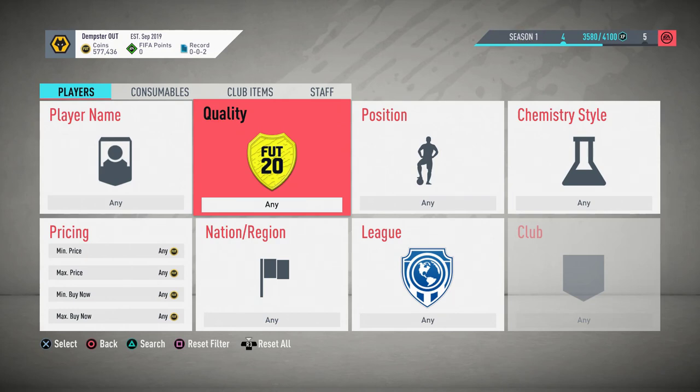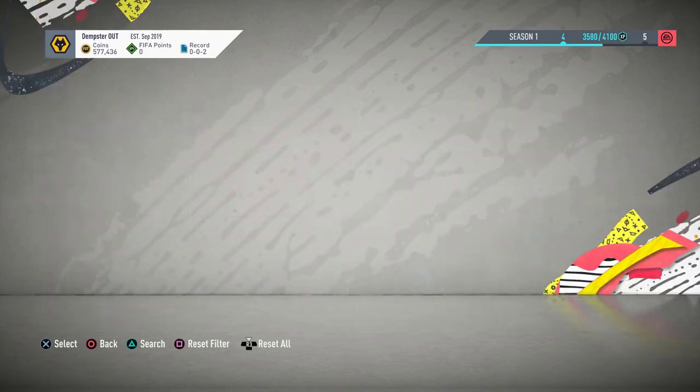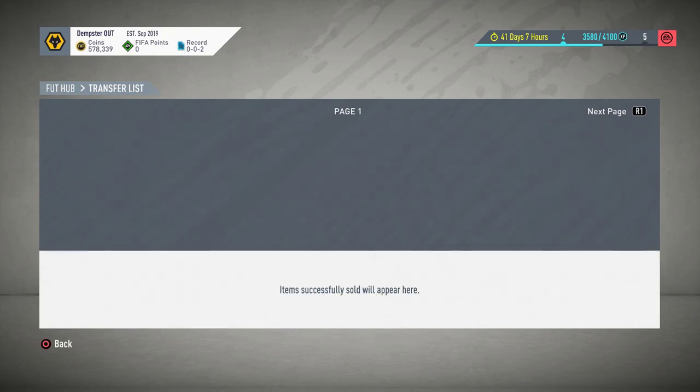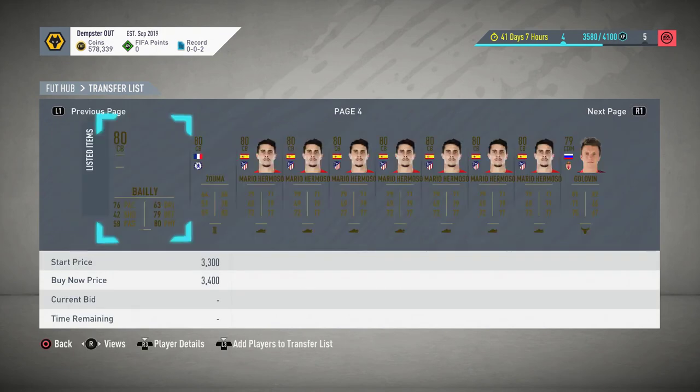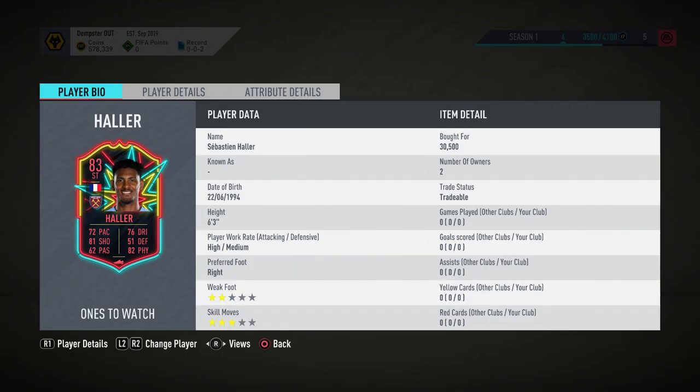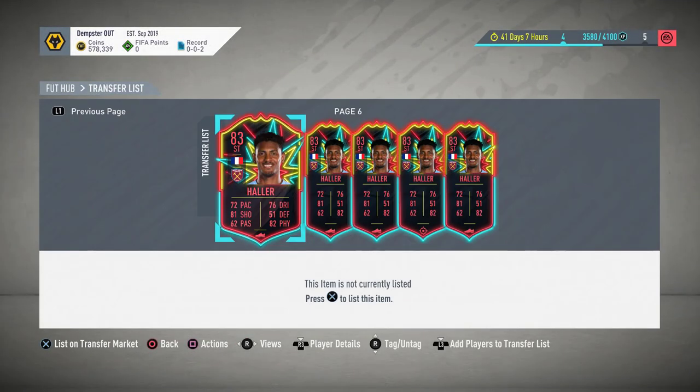Hey guys, welcome back to a brand new video. Today I'm going to be showing you an insane method. Let me just get to the end of my players — you'll see that I've been investing in some Hallows. You can see: 30k for this one, 31k, 31k, 30k, and 31,750. So I've got five so far.